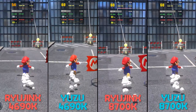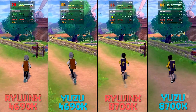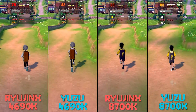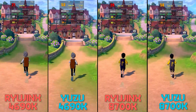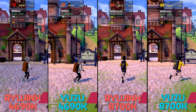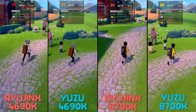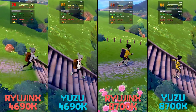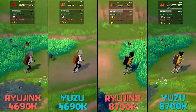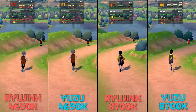Let's keep the ball rolling and take a look at Pokemon Sword. Again, as with Animal Crossing and Super Mario Odyssey, all gameplay footage is synchronized. Since for Yuzu and Ryujinx on my 8700K I am using a 60fps mod, this is the reason the game is running at double speed — I mostly use this mod for benchmarking and testing performance levels. In Pokemon Sword, even more so than in Super Mario Odyssey, the best option for playing this game is Yuzu.